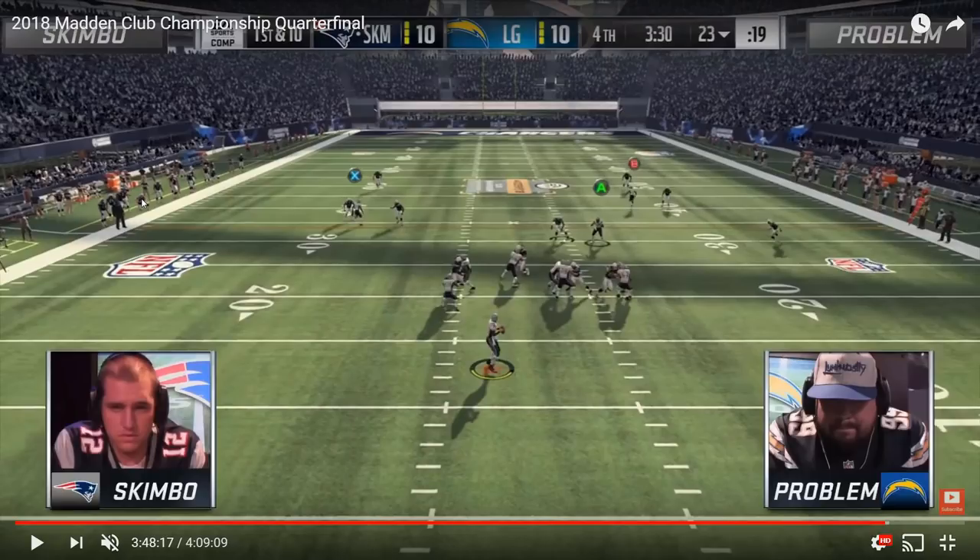In this case, Skimbo goes to the hitch route underneath. Problem isn't cross-manning his free safety anymore. One thing to note: Skimbo would have been better off not even playmaker-ing the hitch route — at this point it's probably just habit. But the way Problem was structuring his defense, he was devoting extra resources to the sideline, basically taking a hook zone and throwing it to the sideline. So he has nobody other than his user defender to defend that area of the field. If Skimbo just stays patient and waits for the left post to develop, Problem would have had to pick: sit underneath on the hitch or get depth to defend the deep post. Skimbo could have played off Problem's user.